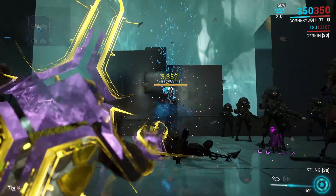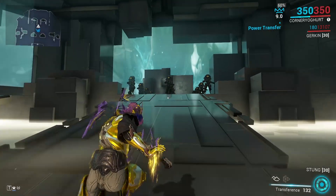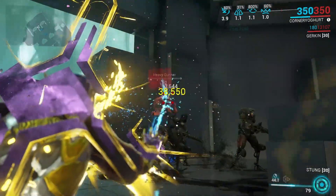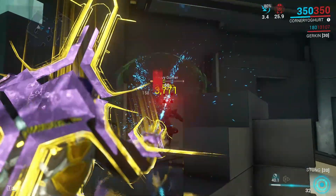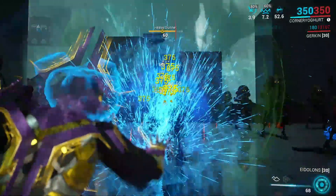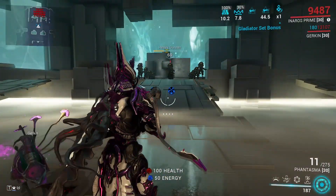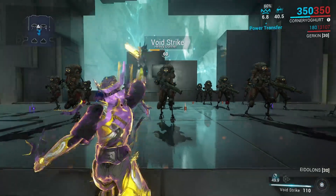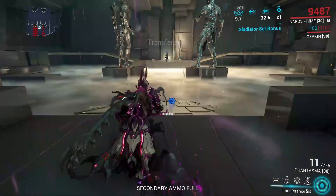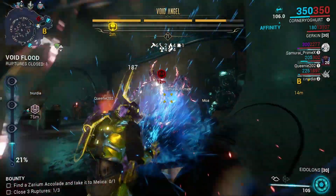Our next prism is prism number five, which is very similar to the last one but fires in burst instead of automatic. Not bad damage but not amazing without Madurai. Aiming for the head is definitely better than the body. With the Madurai effects active, it tears through them. These are only level 60 enemies and my Madurai is nowhere near maxed out, so this can get a lot stronger.